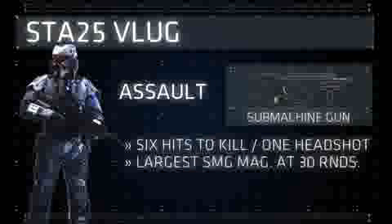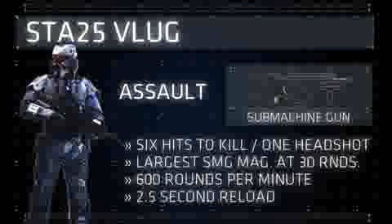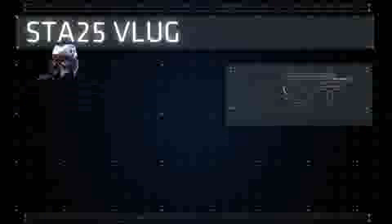The Vlug has a 30 round magazine, higher than both VSA submachine guns, and a strong advantage of this weapon. Combined with its firing rate of 600 rounds per minute, the Starr-25 is able to lay down a large amount of fire in a short period of time. As a result, players will need to reload often, and the Vlug's reload animation lasts for 2.5 seconds before the gun is raised and ready to fire again.